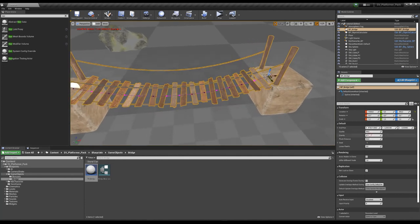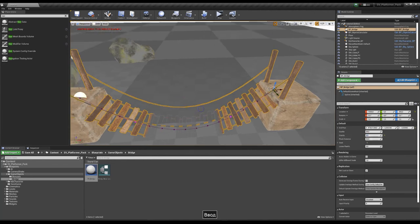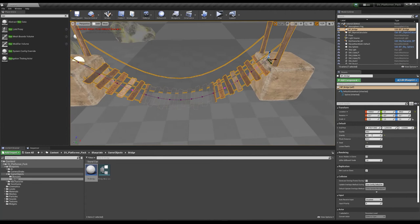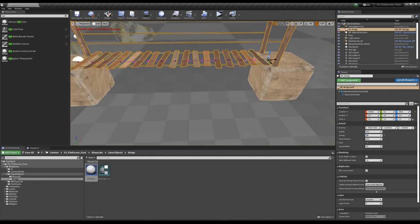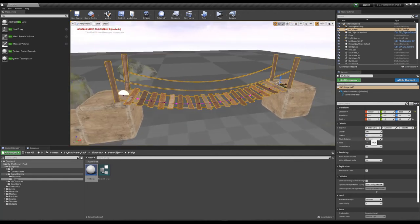There is also a gravity option. When you increase this value, you get more gravity for your bridge — it bends more. If it is zero, your bridge will be straight. You can also increase the plank distance: by default it's 50, but you can make it 25 or 100.